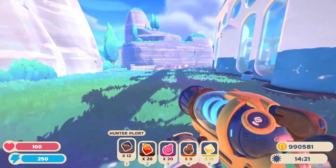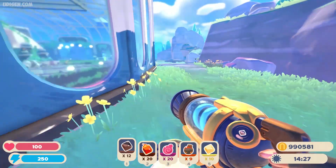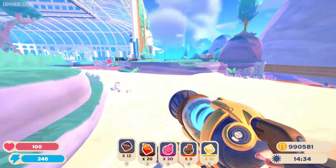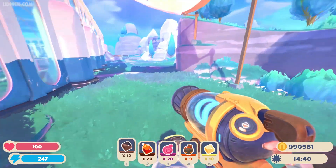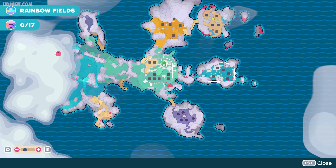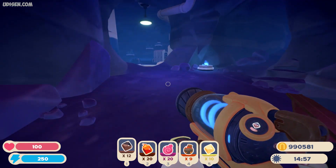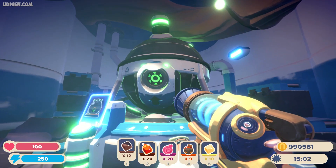After that, look around the main base and find the basement. I need to work around — not this way, not that way. I found it — it's on the south entrance of the main base. Head down to the basement.